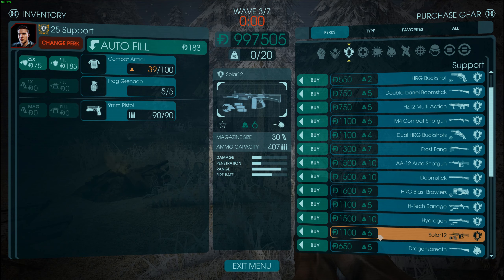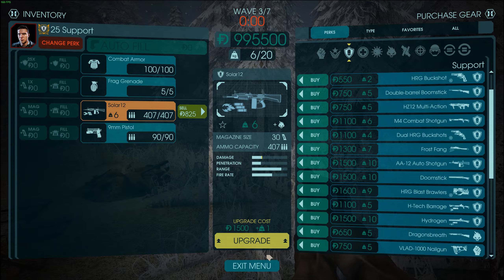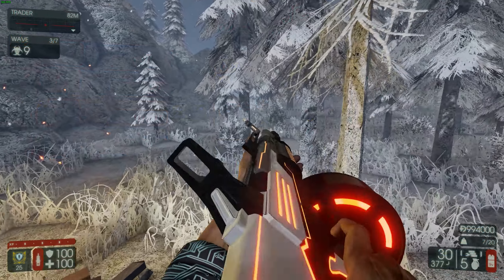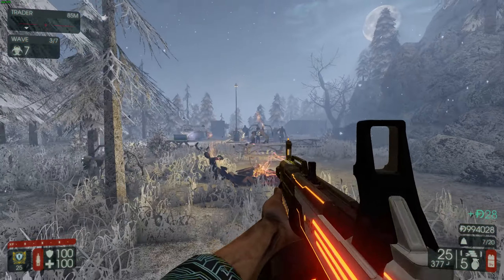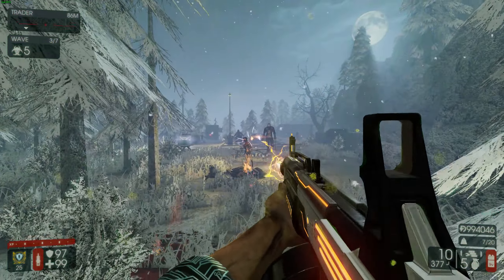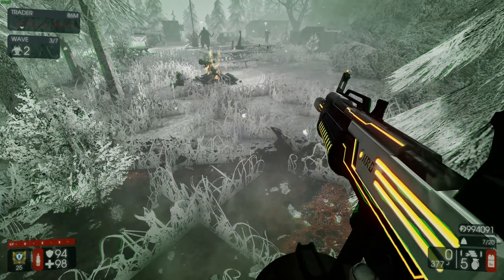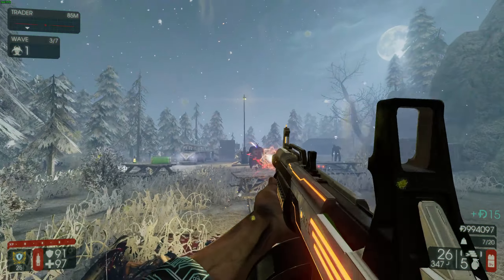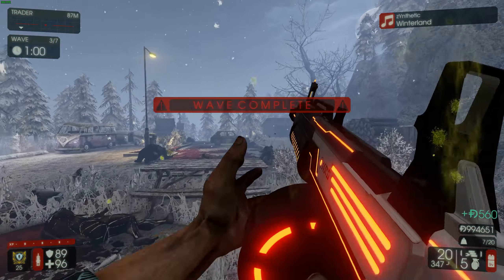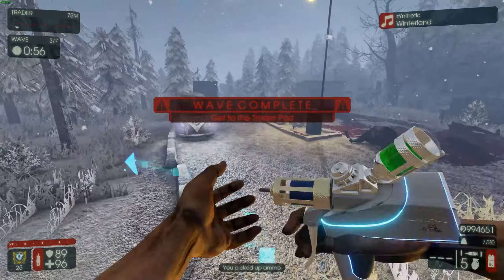Sell these two, and let's go for the Solar 12. No description again. It's the HRG Stunner, but — one shot and a continuous shot. I much rather have that — what's it called — the Doomstick that just yeets everything out of existence.